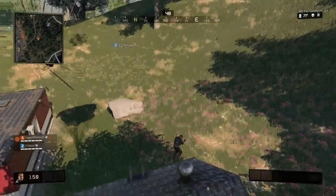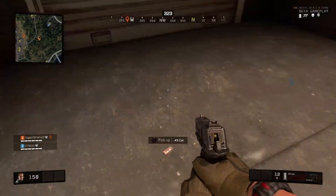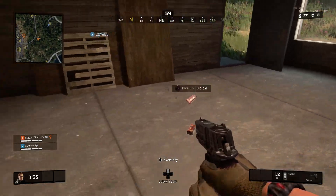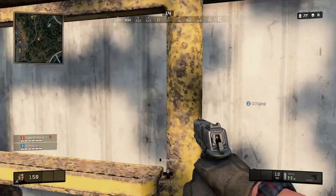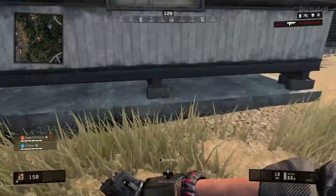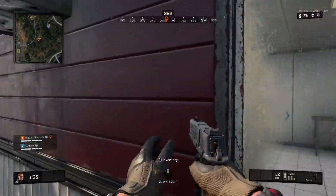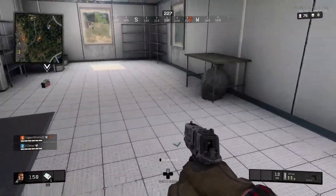This is the classic example of how every single game went — me and CC never landed near each other, not once. We pretty much just went about it lone ranger style and then met up in the middle, divide and conquer. That wasn't what we planned, but that's just what ended up happening. I got the short end of the stick and just had a pistol, trying to figure it all out.